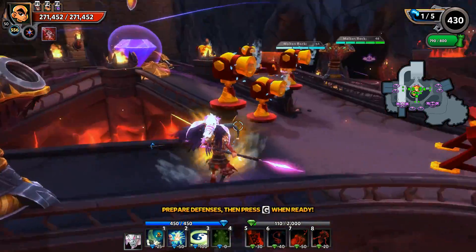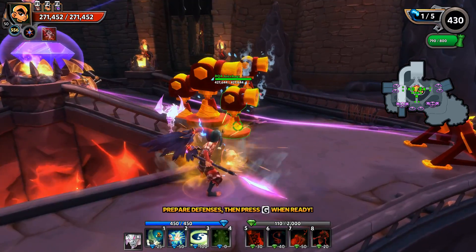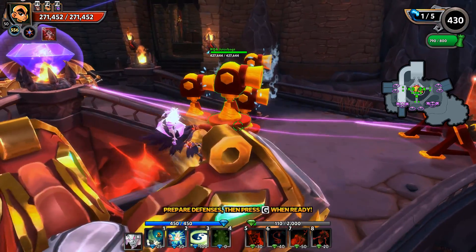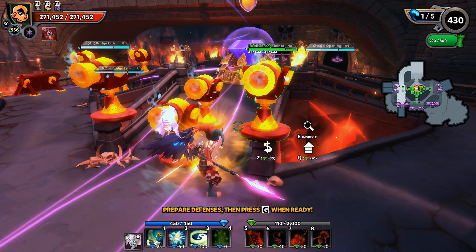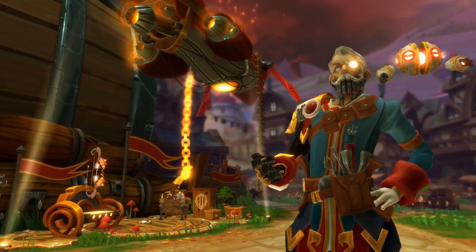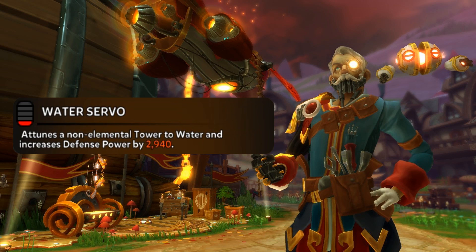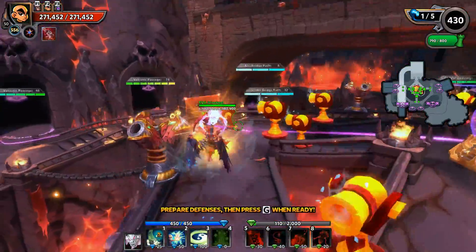We also know you can add elements to your towers. Take a look at these cannonballs — that's a little water damage. Professor Proteus brings us the Water Servo, which attunes a non-elemental tower to water damage and increases defense power by 2940. So not only is it getting water damage, it's increasing that defense power.